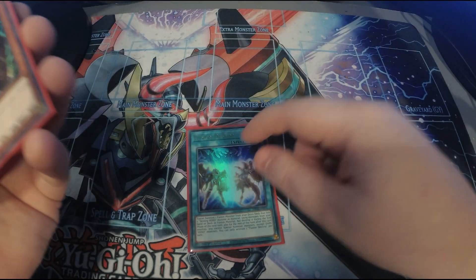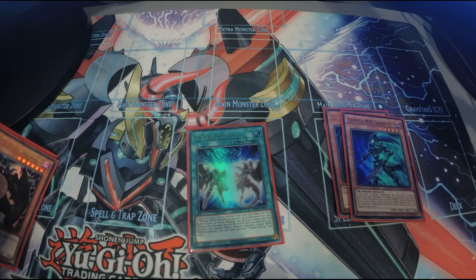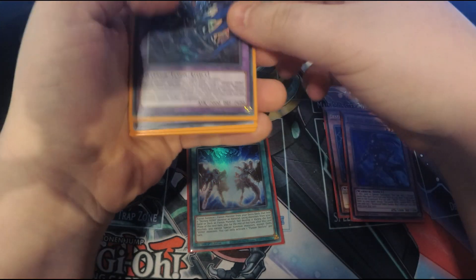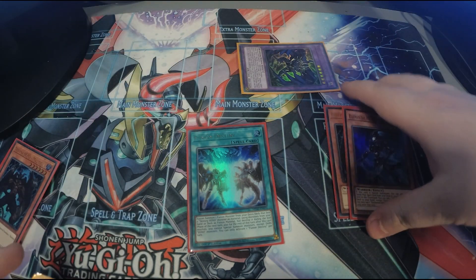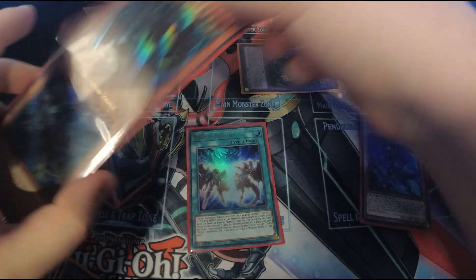First we're going to play Fusion Destiny, sending Malicious and Shadow Mist — not using Shadow Mist's effect. With this we're going to summon out Dangerous. Then we use Malicious's effect to banish itself and special summon another Malicious.